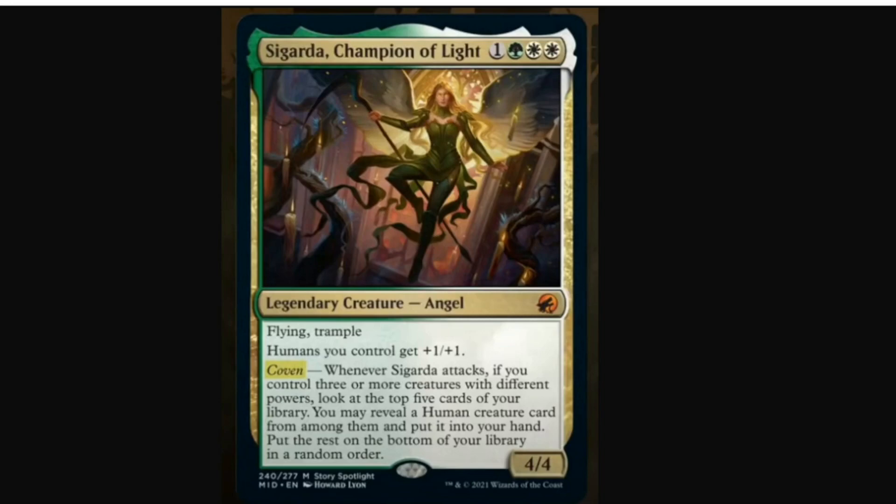That card was spoiled today — I'm recording this on the first day of spoilers for Innistrad Midnight Hunt, so it's Thursday, September 2nd. But Sigarda, Champion of Light, was just spoiled.